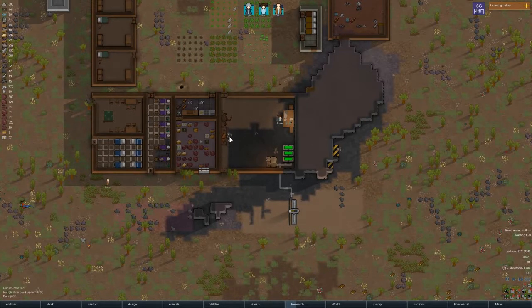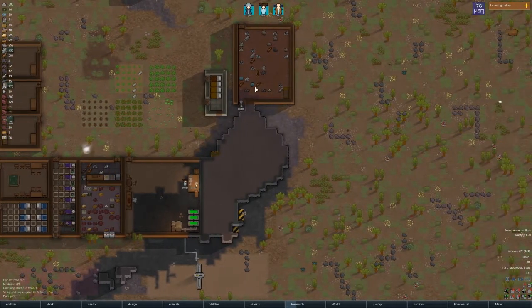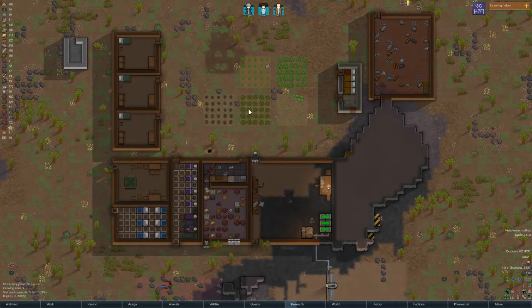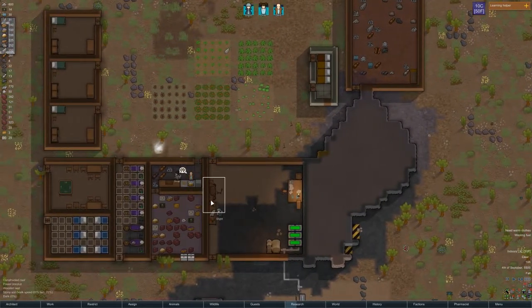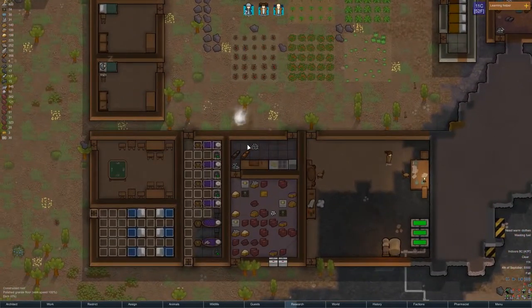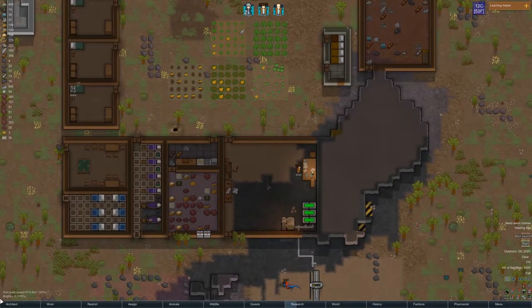So he's making some clothing, which I forgot is something we were working on right now. I have him doing so many other things that clothing is one of the least of my priorities. So he's going to do tailoring, make blocks, then back to construction probably. These were done first because they're granite, not slate — that sucks.